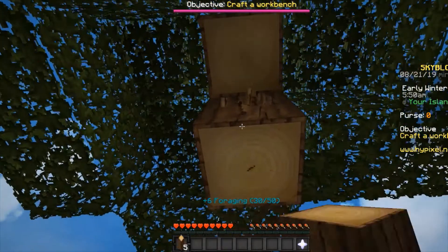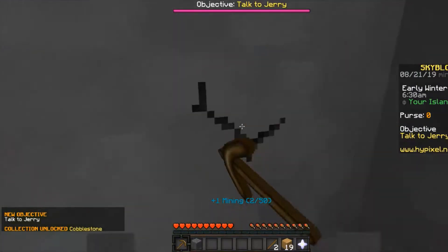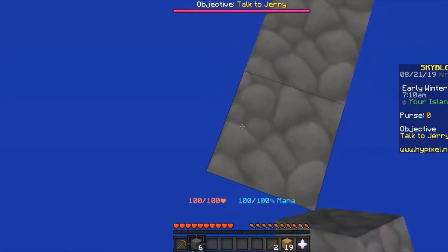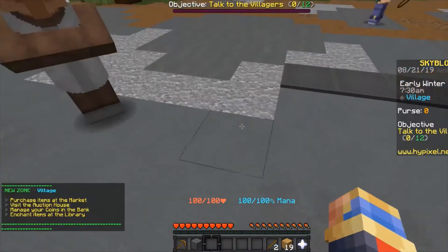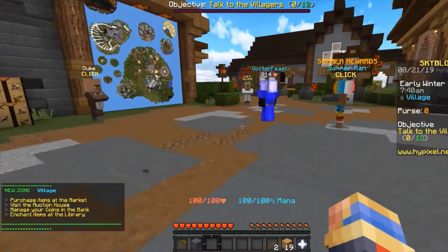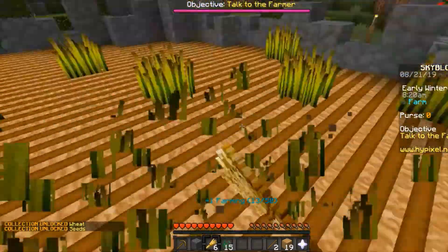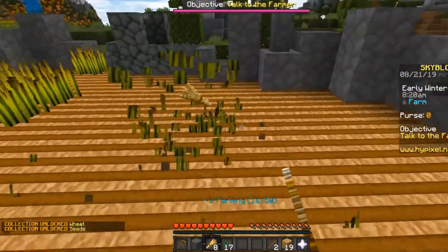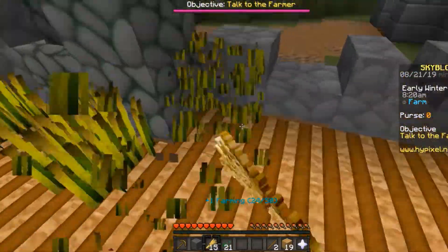This is very different from traditional skyblock, as once you've chopped a tree, mined some stone, and built a bridge to another island, you're put in a whole new area full of other players. In the hub, there's an area to farm wheat, which may not seem useful as there's no hunger, but there are many other uses for it on this server.